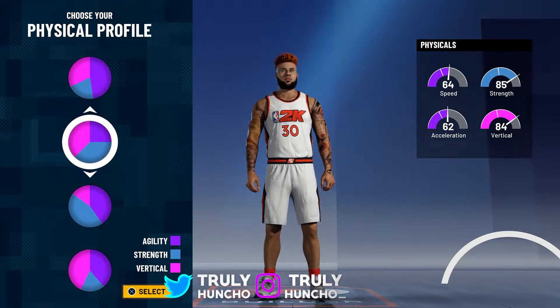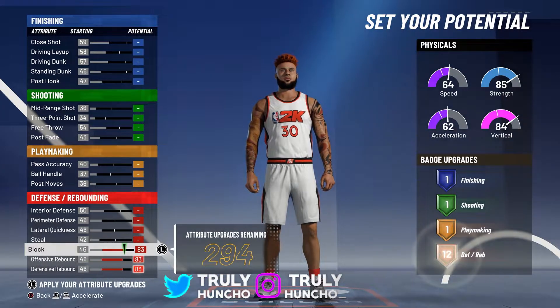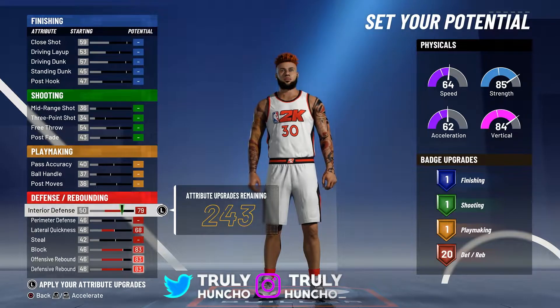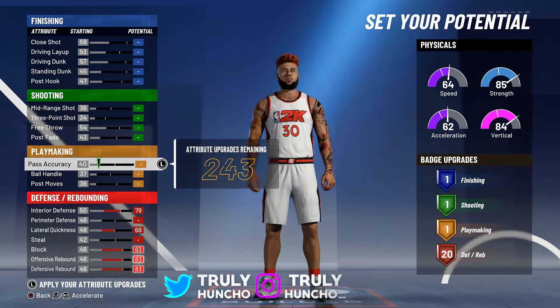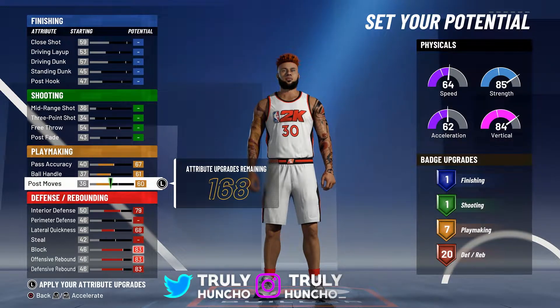For the physical profile, choose the second one — look at the vertical and the strength. You're making an inside center, so this is very important. For your potential, max out your defensive rebound, offensive rebound, block, lateral quickness, and interior defense. You'll get 20 defensive badges — that's perfect.